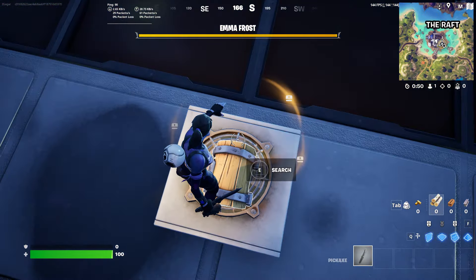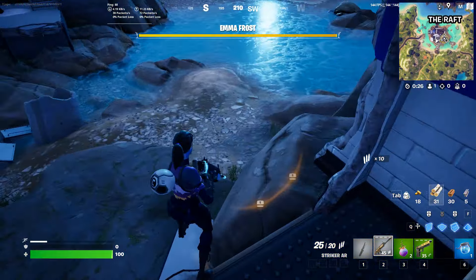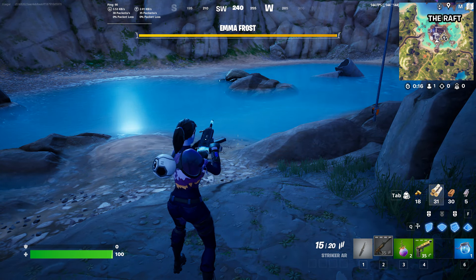Let me get an AR or SMG to show you — it doesn't matter which. Okay, we got an AR. So the opposite of aiming down sights is hip fire, which is not aiming. When the opponent is there, instead of hip firing, you need to aim down sights like this.